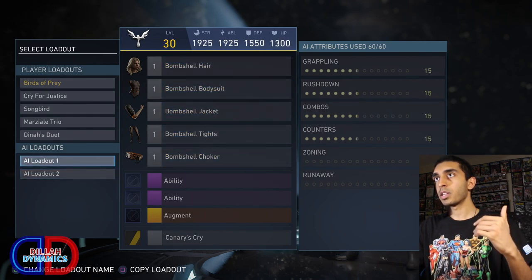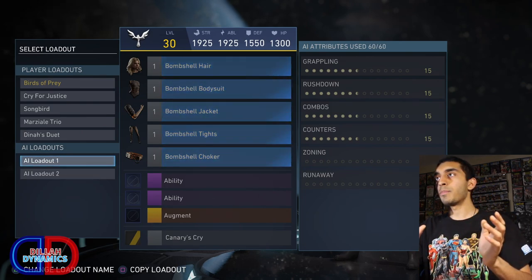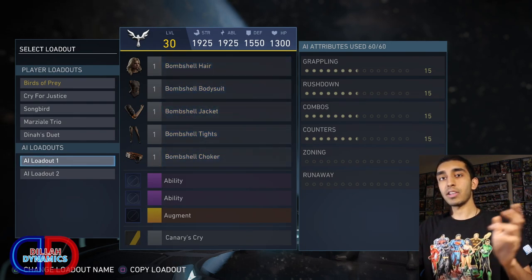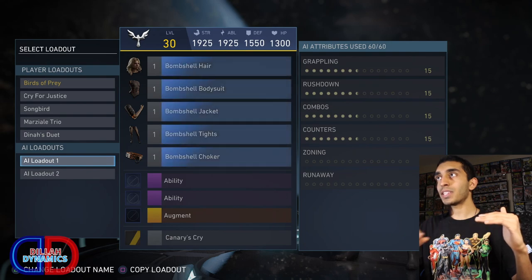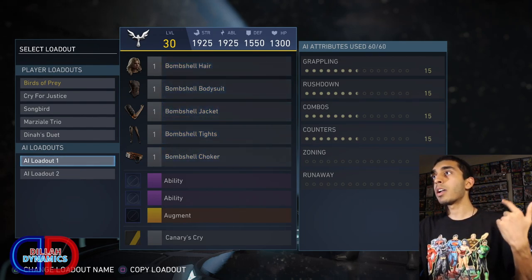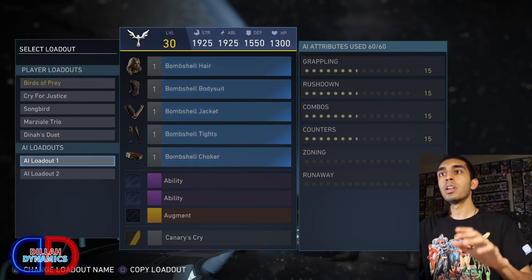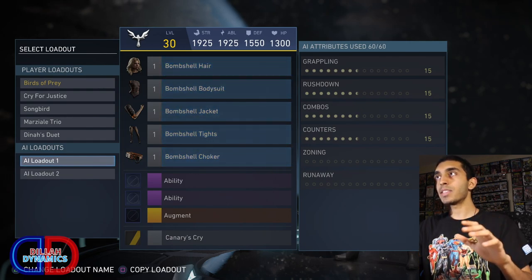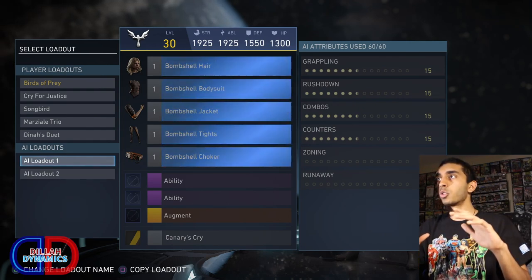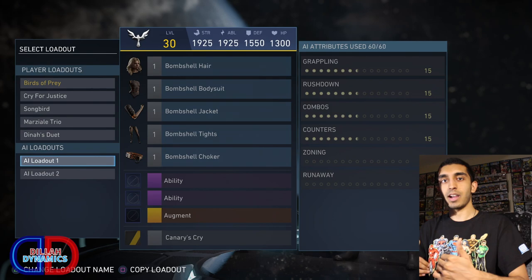I want to talk about the default. Don't worry about all the default gear in the middle — I want to focus on the mid-right of the screen where it says AI attributes used: 60 out of 60. What that means is you have 60 points to use in six categories below, and you have to use all of them. The default is 15 for the first four categories. The six categories are grappling, rushdown, combos, counters, zoning, and runaway.